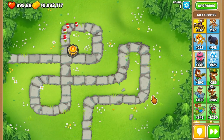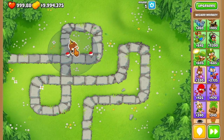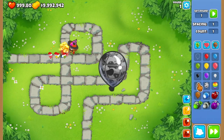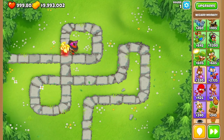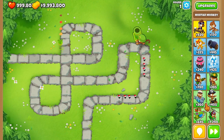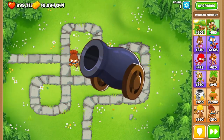You can get a tack shooter upgraded to hot shot, a wizard monkey upgraded to fireball, or a flash bomb ninja — but those won't be the best bang for your buck for just regular lead balloons. They will come in handy later for camo lead popping power though. Another tower worth mentioning is the mortar tower, which can instantly pop lead balloons right off the bat and costs $605. So the number one tower for popping leads is your bomb shooter.